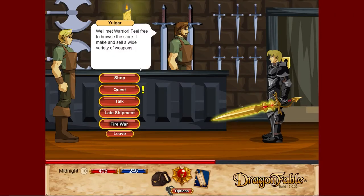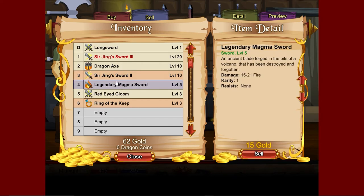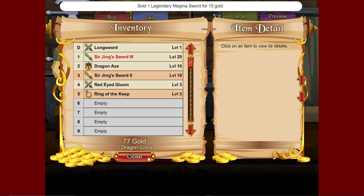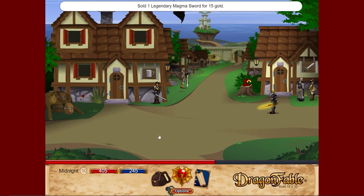Sell the Mangro Sword. You have saved 15 gold — a little bit more important. We'll equip this new fire weapon.